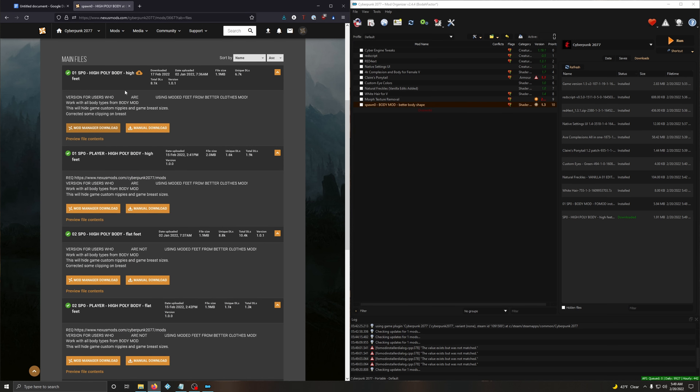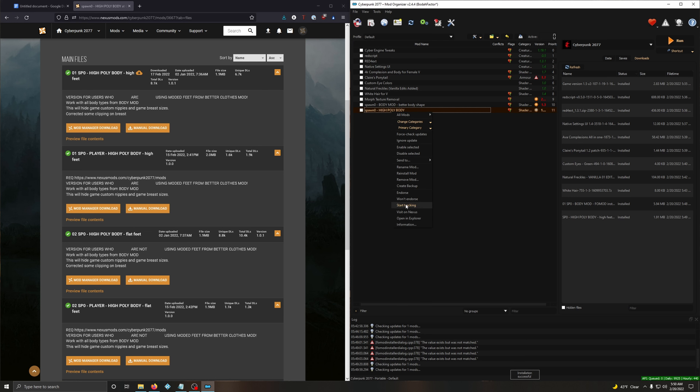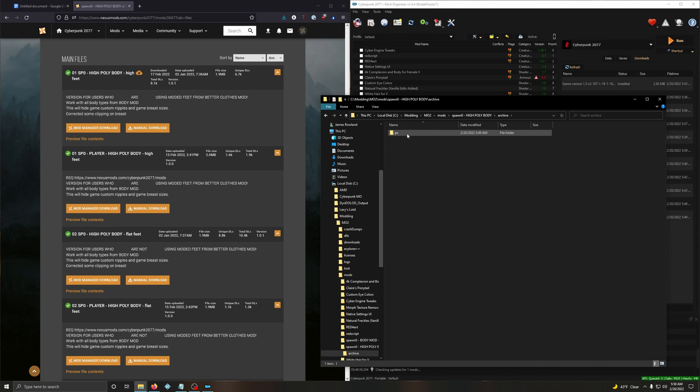For High Poly Body, just go with the first option and install it. This one is already up to date, so the file structure is good to go.